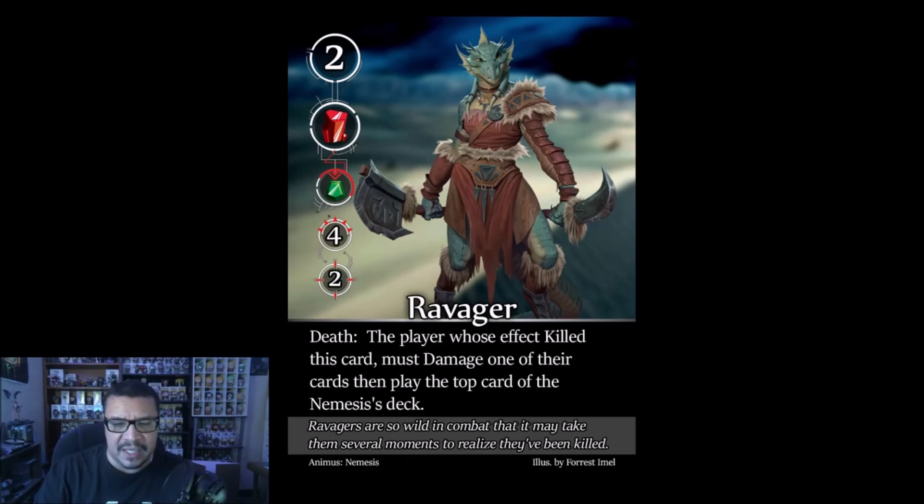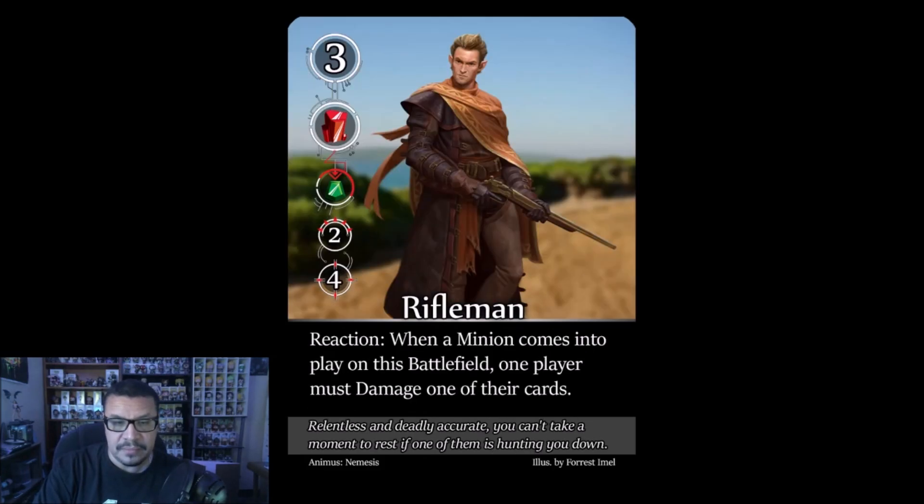The Ravager: death ability — the player whose effect killed this card must damage one of their cards, then play the top card of the nemesis deck. A double whammy: damage and a new card enter play upon his death. Strategy: don't actively target him — match something up defensively and let him bash against your line until he kills himself naturally. Worth two points, but the penalty makes it not worth going out of your way to kill.